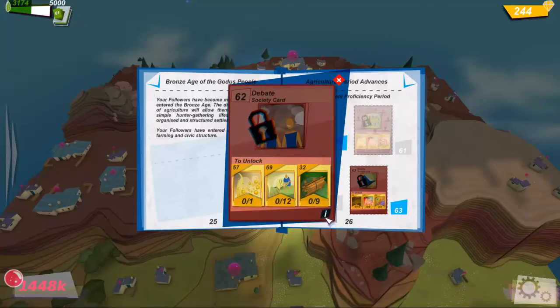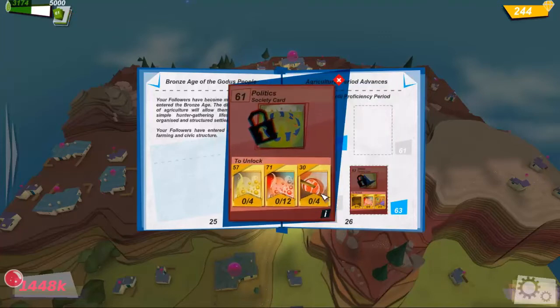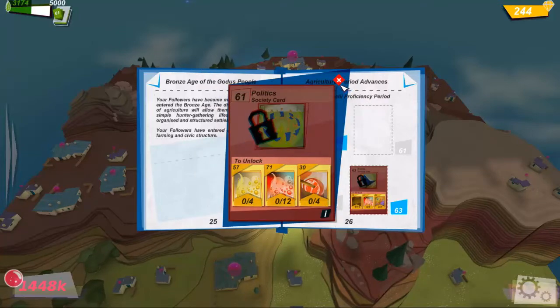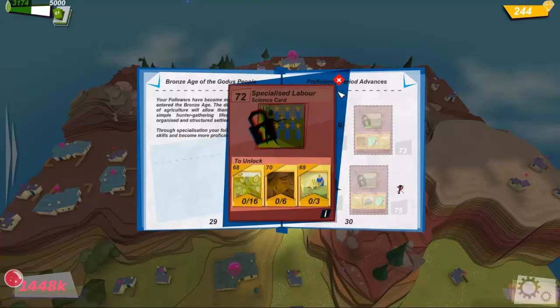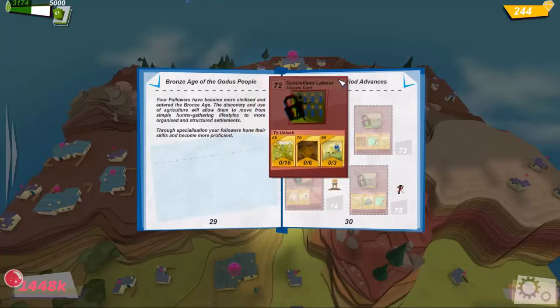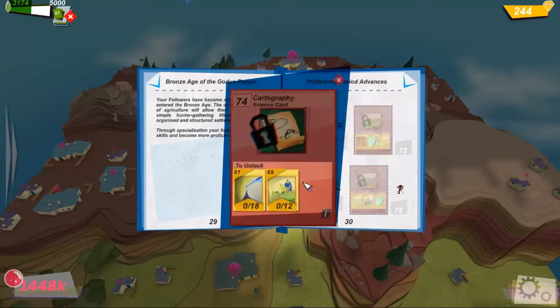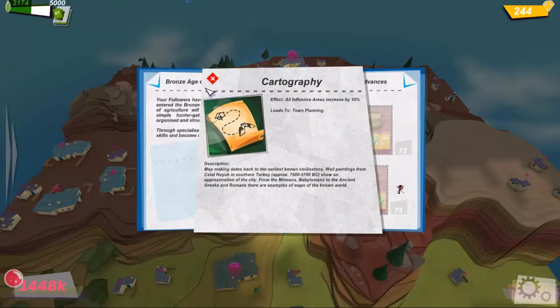There's debate, which gives you more belief for settlements. And politics, which lets you click on it - decreased cost of placing settlements, which I think would be good. I don't know if that will reduce it to belief or it will still be gems. Specialized labour gives you more food produced from your farms. Plows takes less time to build farms. Terrace farming improves the efficiency of your farms on mountains. And cartography - all influencing areas increase by 10%, so that's like your shrines of speed and stuff like that, and I'm guessing it might be your settlements as well.